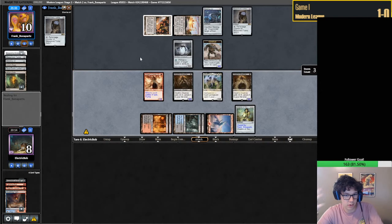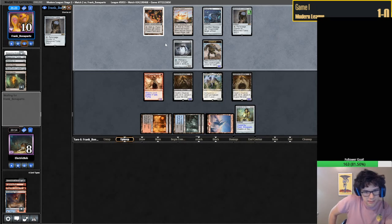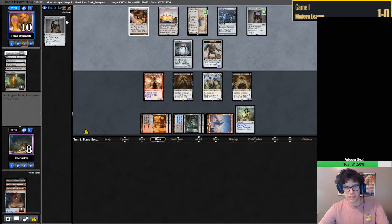Why didn't I attack? I'm talking - that always happens, I always distract myself. It's no one's fault except my own. Uh-oh, they put a card on top. What are they keeping on top? Urza's Saga definitely makes sense. So they are on this deck. Put a plus one, plus one on target creature.